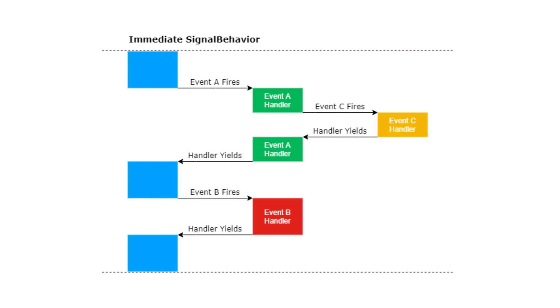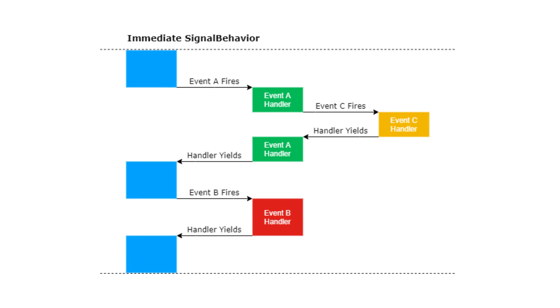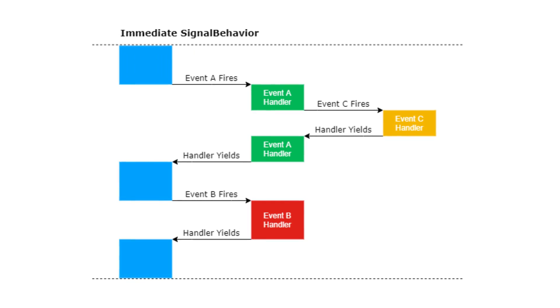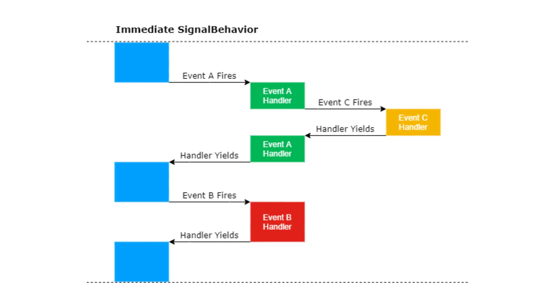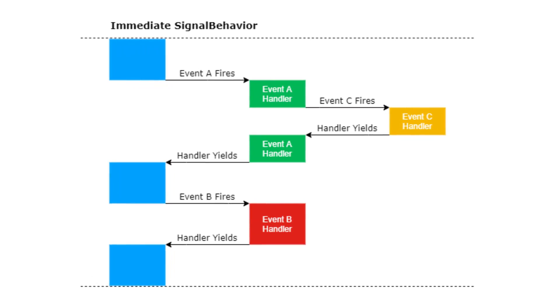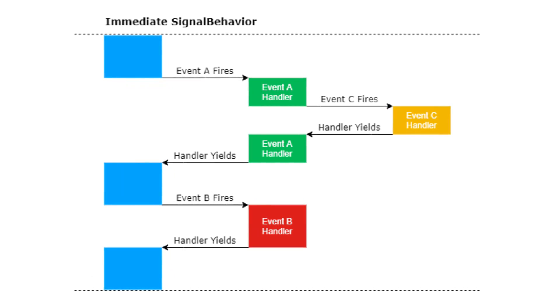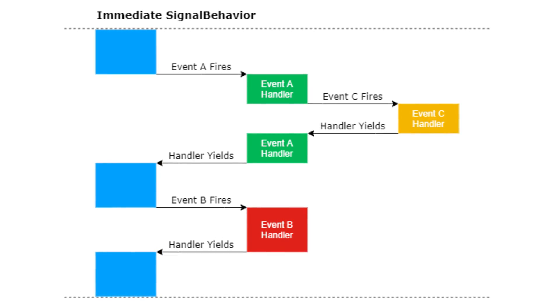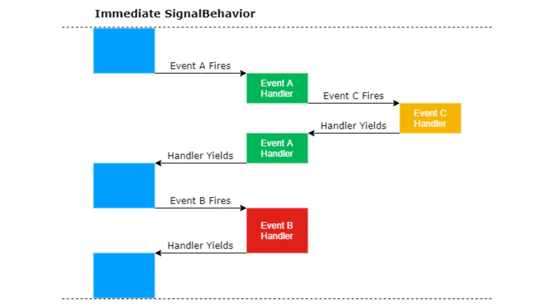In the original model, when an event was fired, any callback functions attached to that event would be immediately executed afterwards. The main thread of execution would go through and execute all the callback functions for the event right away before doing anything else. This model is known as immediate events, and it's what the Roblox game engine has been using since the beginning.